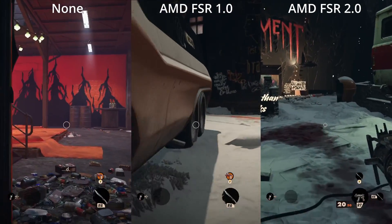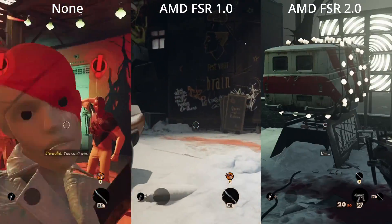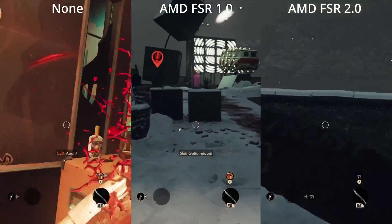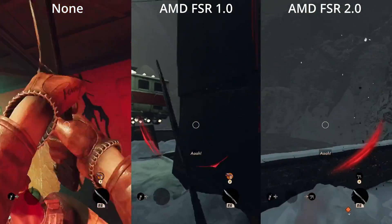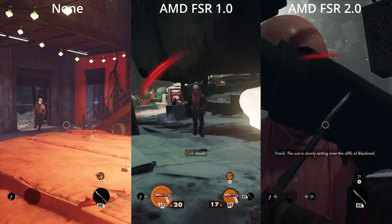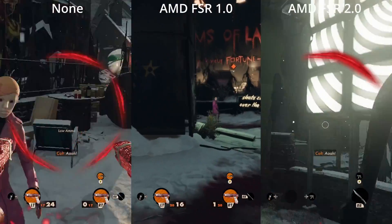AMD FSR 2.0 has been released for Deathloop, so we're taking a look at no upscaling, FSR version 1, and FSR version 2 running on Steam Deck to see what difference it makes. If you're wondering what FSR stands for, it's AMD's FidelityFX Super Resolution — shortened to FSR to make it a bit less of a mouthful.